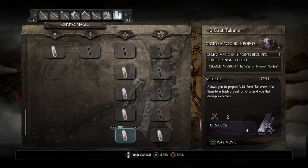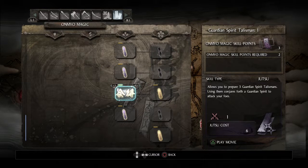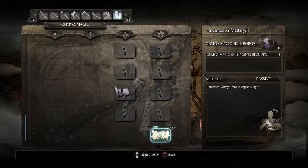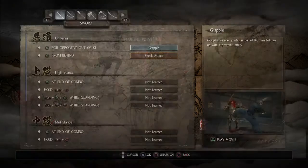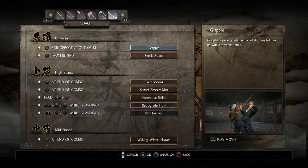Guardian spirit talismans are fantastic - I'll definitely want to pick up at least the base level of that, and let's increase my Onmyo magic capacity. These are nice because they give you a magic attack dependent on what your guardian spirit is, which gives you a lot more elemental coverage. So I've used up all my Onmyo magic skill points. I still have plenty of Samurai skill points to spend, but first I want to do skill customization for the Odachi.